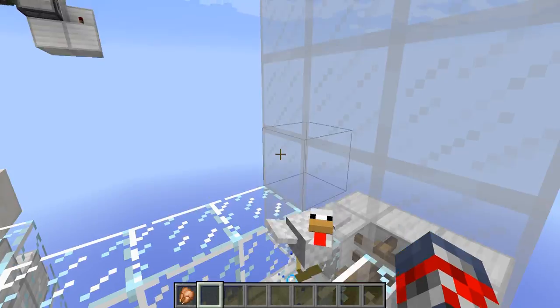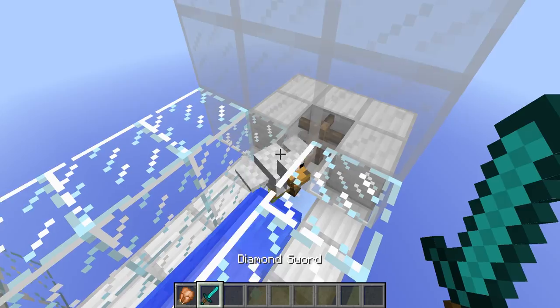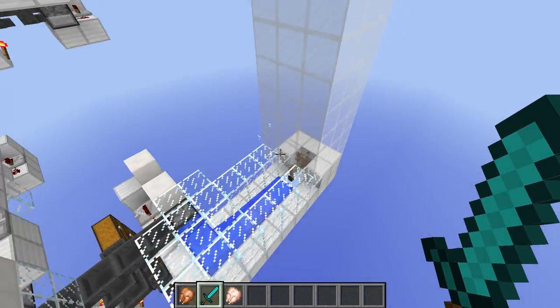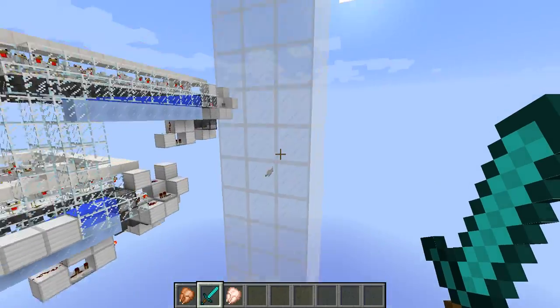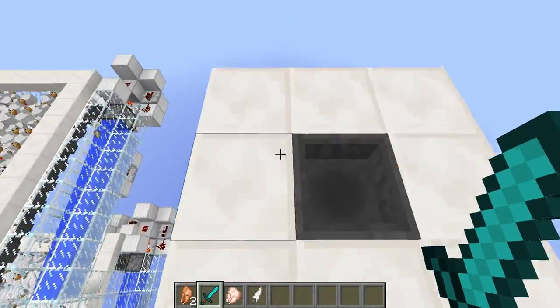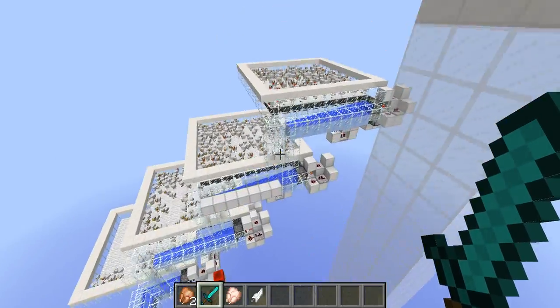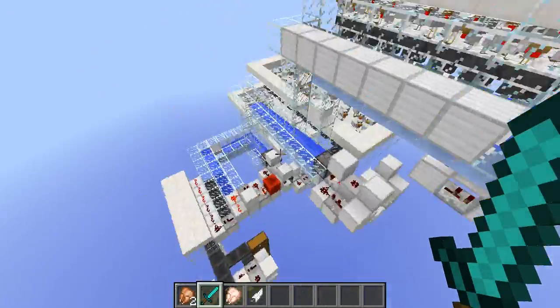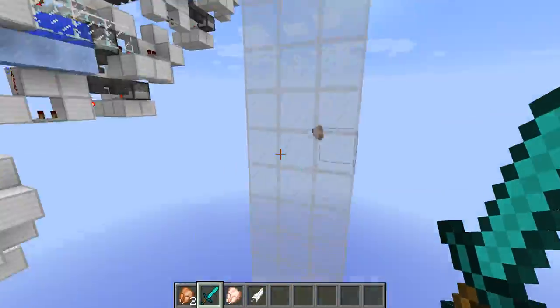How'd you get in there? How'd you get in there? The feather went up to the top. So that is pretty much it — what it does is it has chickens that lay eggs, which get collected, fall down here, go into the machine, and then pop out back at the top.